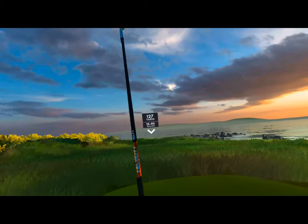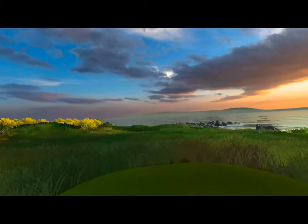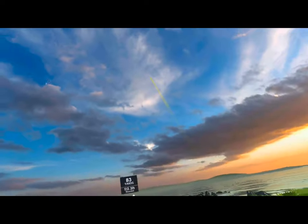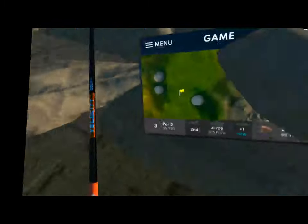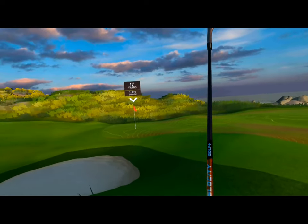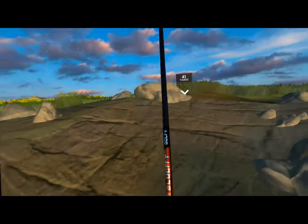I really don't know what I'm going to do — 127 downhill, 135. Let's just go nice and easy here. Oh man, that's just so bad. Get down there, get going — holy crap, it stopped 41 yards short. Let's go up and look at it, see what it's doing. What a sucker pin — let's try to hit it over there, I think.